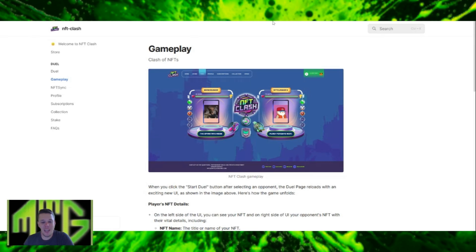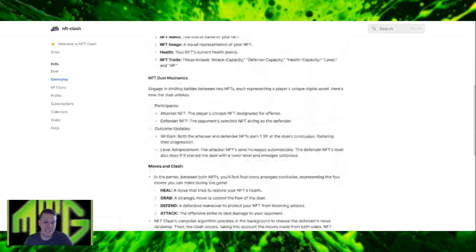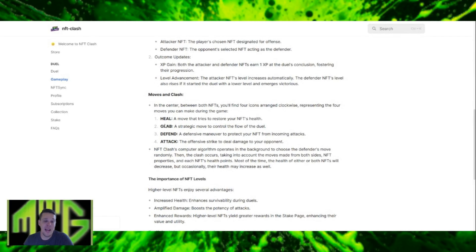How does the NFT Clash game work? Essentially, you choose an attacking NFT and get matched up against a random defensive NFT. There are four actions you can take with each turn. You can heal, which tries to restore your NFT's health; grab, which is a strategic move to control the flow of the duel; defend, which is a defensive maneuver to protect your NFT from incoming attacks; and attack, the offensive strike to deal damage to your opponent. You get matched up with a random defensive opponent, and NFT Clash's computer algorithm operates in the background to choose the defender's move randomly.